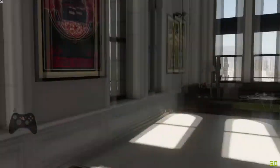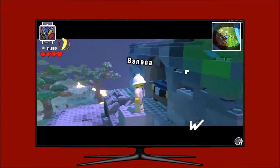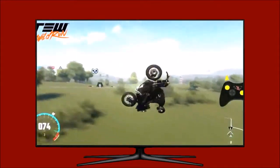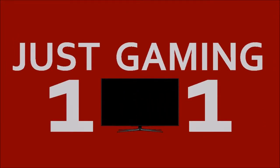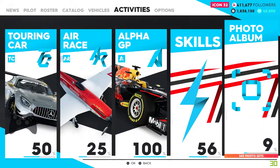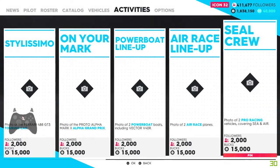Today I'm going to show you how you can get Seal Crew on your own. So let's head to the menu and go to activities, pro racing, photo album, pro lineup and then Seal Crew — a photo of two pro racing vehicles covering sea and air.